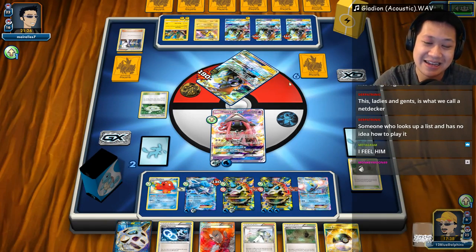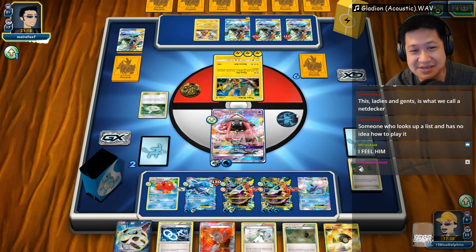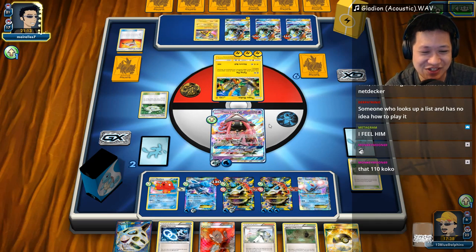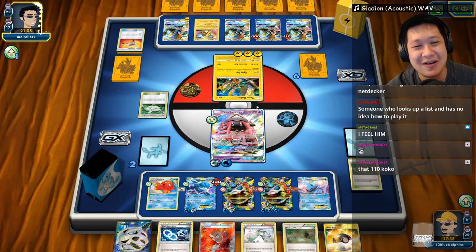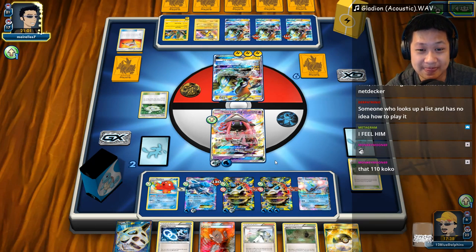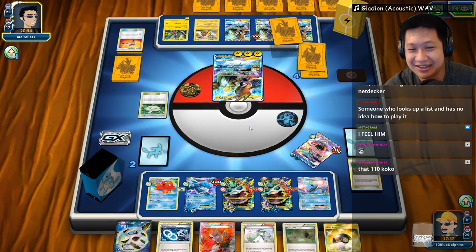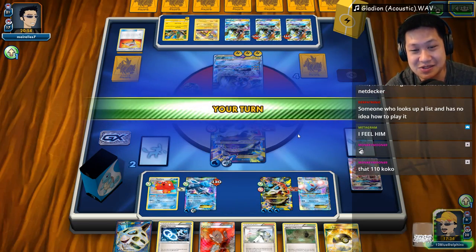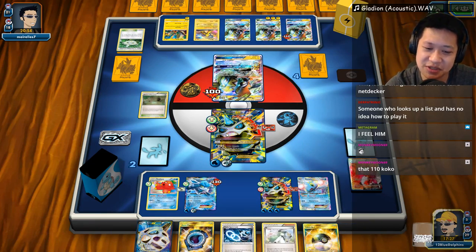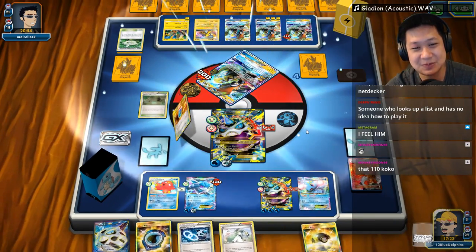We're good — really good at this point, mainly because he was stuck at the start. Tapu Koko has three energies and a Rescue Stretcher. He's going to go for Lele instead of Mega Glalie — I'm not sure which is actually stronger. Use your GX attack! X 600 damage — well at least we got to see something. I do 100 damage — I need to remove the stadium. I can remove the stadium. I could charge up another Mega Glalie but I'm not sure what I want. We took out a Tapu Koko deck.